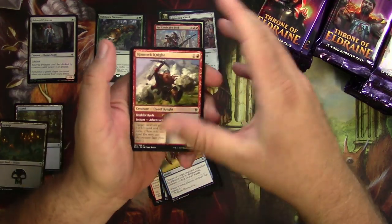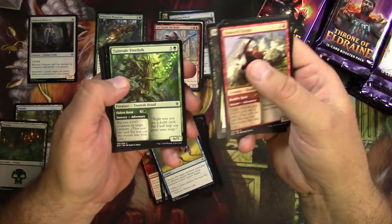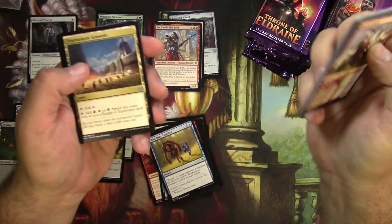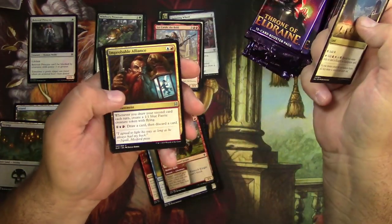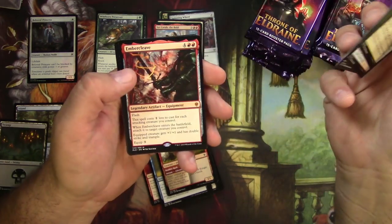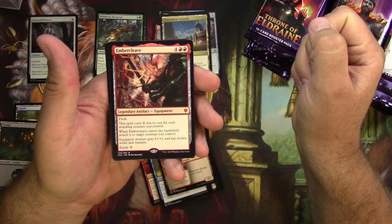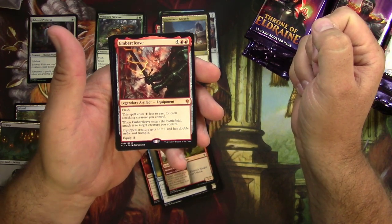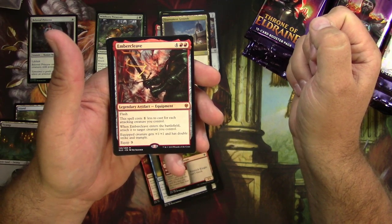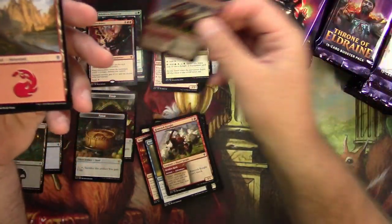Rimrock Knight and an Outflank, Treefolk, Reaper of Night, Tournament Grounds, Improbable Alliance, Oakhame Adversary, and Ember Cleave — a mythic legendary artifact that you can kind of sneak onto an attacking creature, which is pretty cool. And a foil Rimrock Knight.